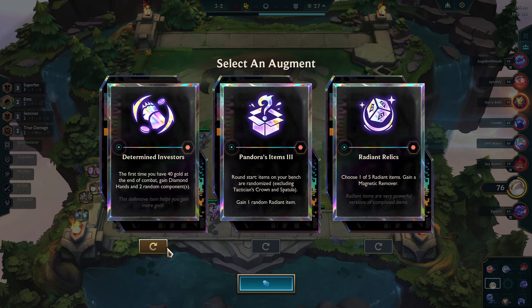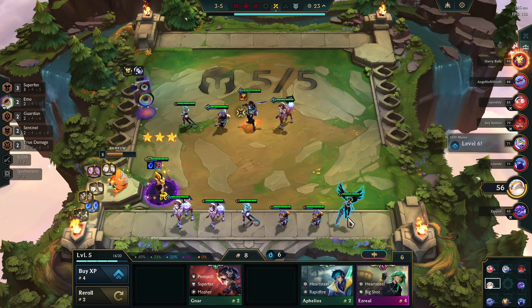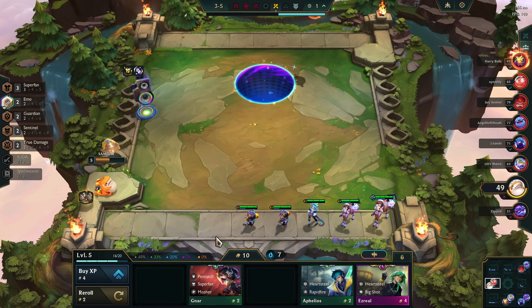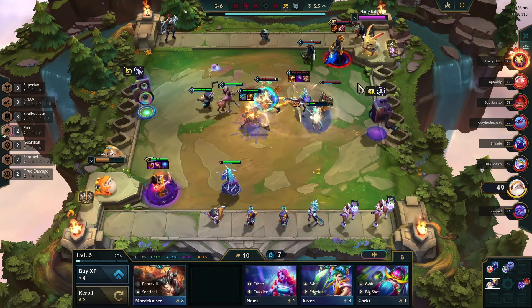Mid-game: for the second augment, I got Determined Investor. Finally at 3-5, I got my Annie to 3 stars. After getting Annie to 3 stars, our priority should be keeping econ and leveling up in intervals. In the next round, I leveled up to 6 and added Seraphine to activate KDA and Spellweaver, and ended my losing streak.